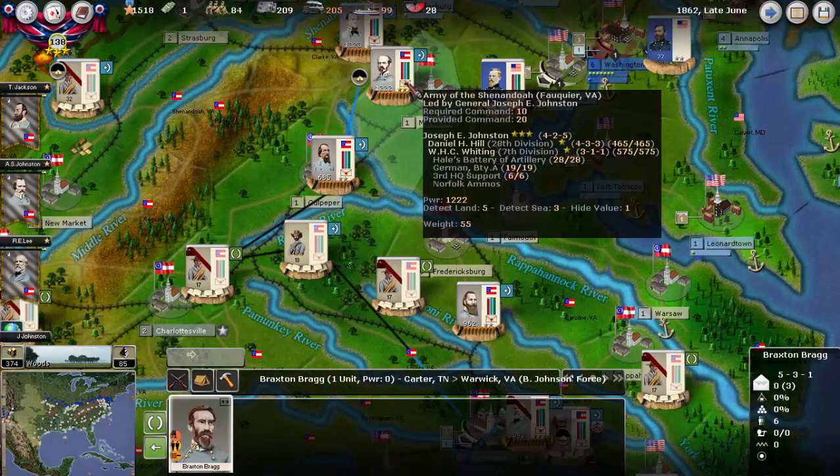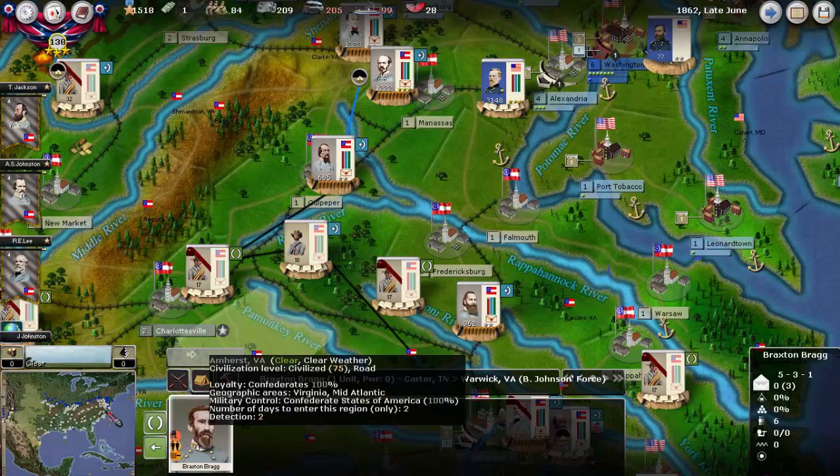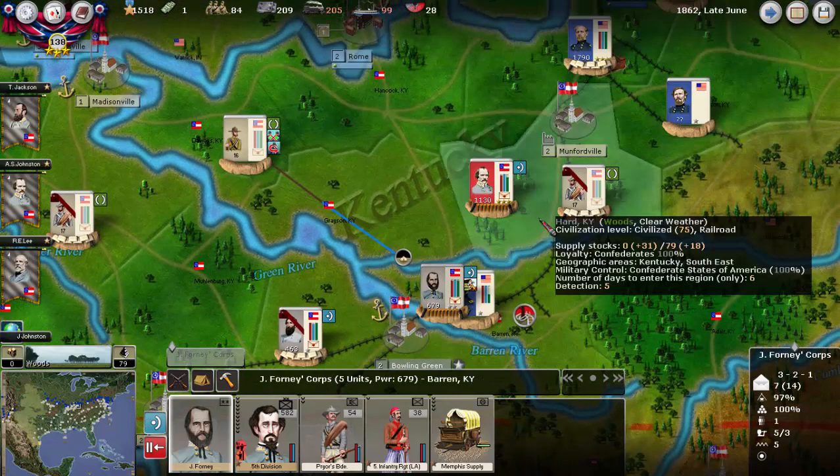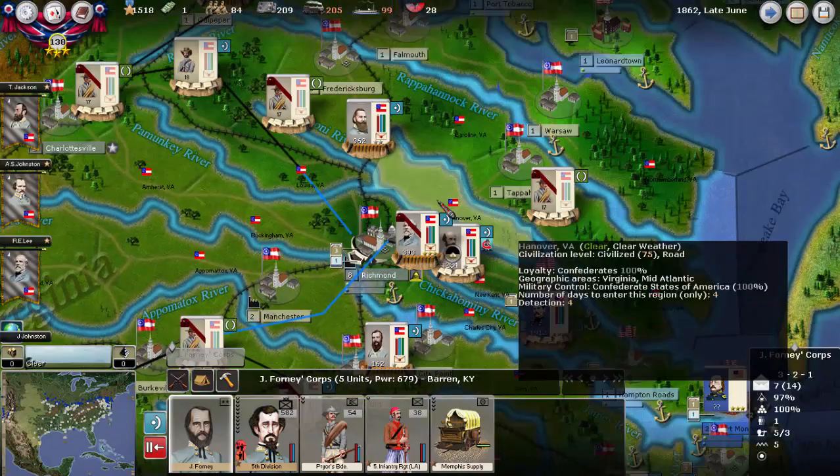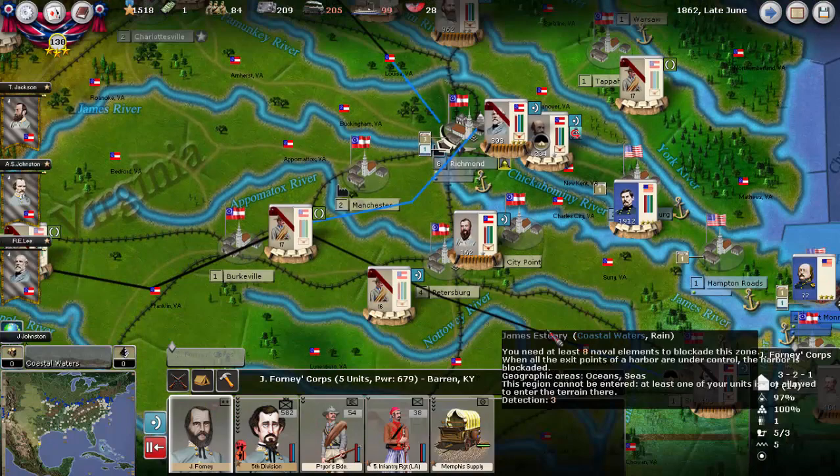We're actually one core commander short, so I basically need to replace Johnston with someone. One option would be to bring Forney over. We need one more core commander to make it all work — to have supporting units here, supporting units here, and then supporting units here. So hopefully we'll win another battle and get one more core commander.